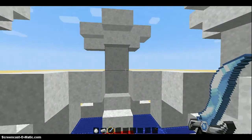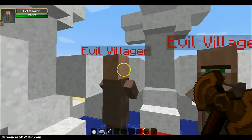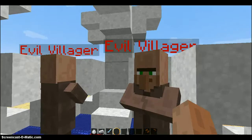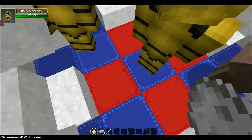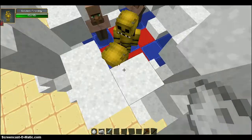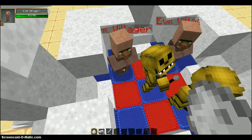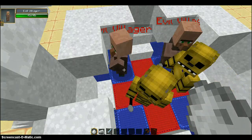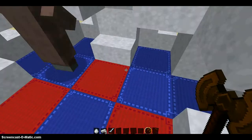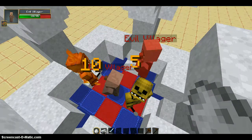All right guys, we're back and two evil villagers are now summoned versus two Golden Freddys — let's do this! The Golden Freddys aren't fighting, so I had to do some more bug fixing. Bug fixing is ready — they're at 45 health now but they can't respond properly.